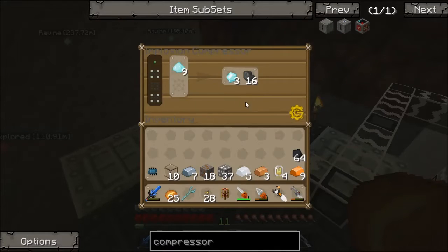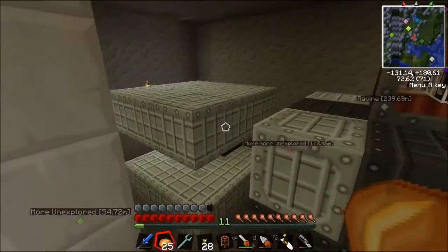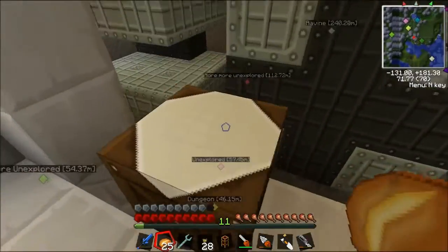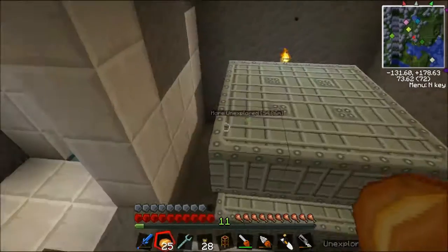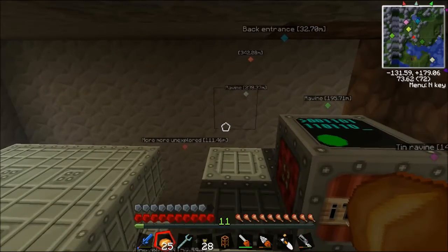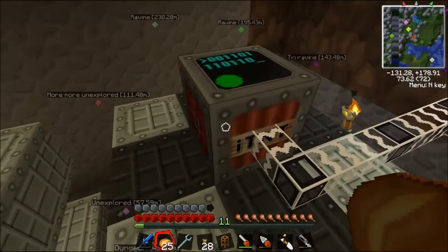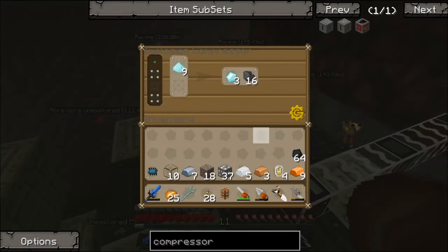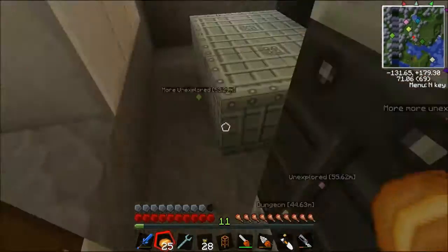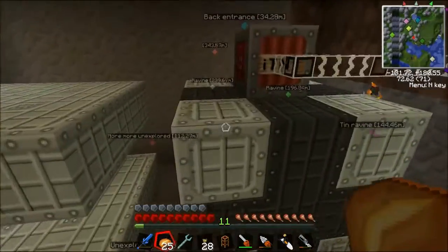The upgrade I want to get — I think it's called the industrial grinder or macerator — is going to go there. I haven't managed to make all the parts for it yet because it's really expensive. That will increase the yield to about 2.25 diamonds per ore, which is really good. It still requires this machine, but you get a diamond when you first macerate it.